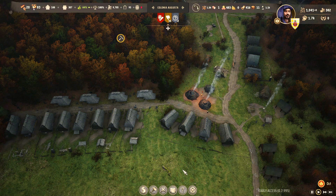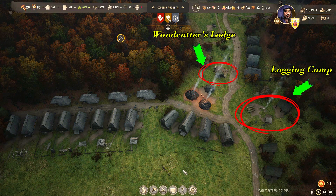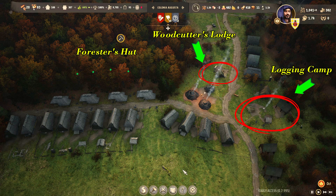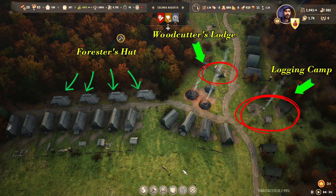As you can see in the figure, we have one woodcutter lodge and one logging camp, and for each of them I have placed two forester huts. However, if you don't use the logging camp a lot, you can place one. And if you have the soap, I think I will add one more and have five forester huts for three buildings.